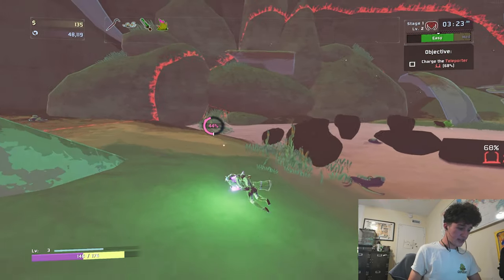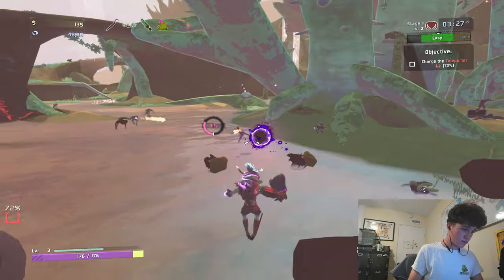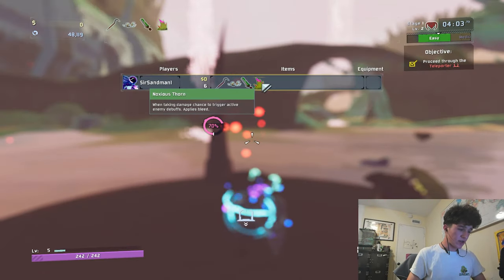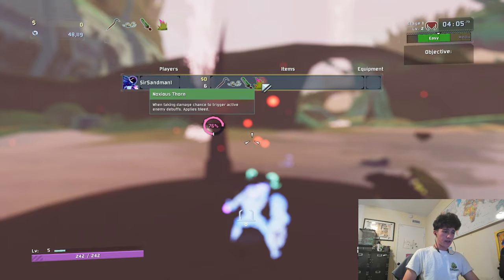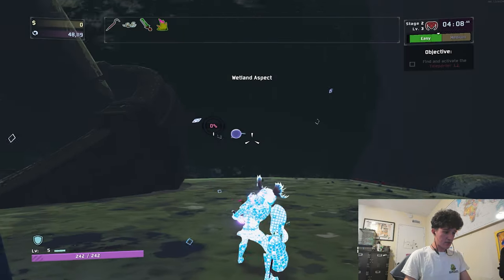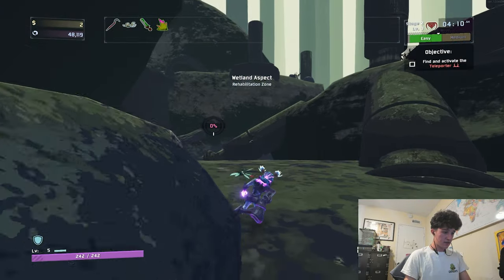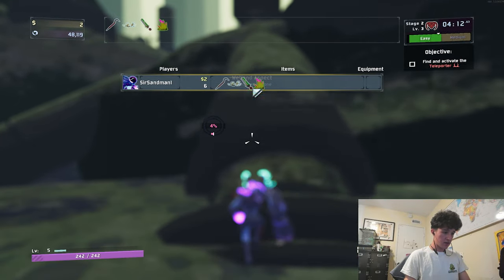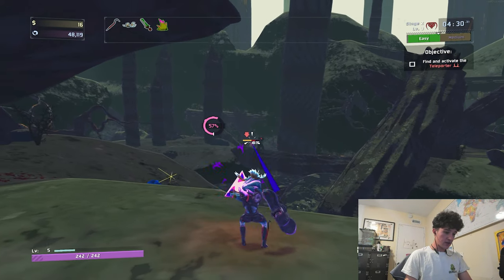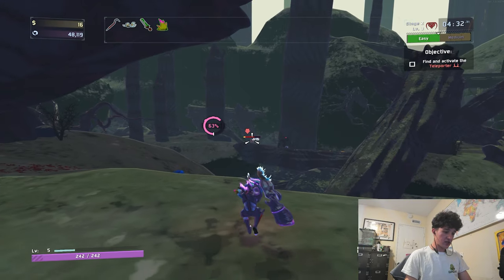Watch me self-heal my entire health bar back. Those guys went flying. When taking damage, chance to trigger active — I'm still not sure what that means. Does it give the enemy that hits you the debuffs? That doesn't make a whole lot of sense. Watch me sniping these guys. This dude is too powerful — he has infinite range on his primary attack so he can just snipe enemies.